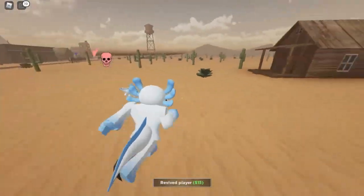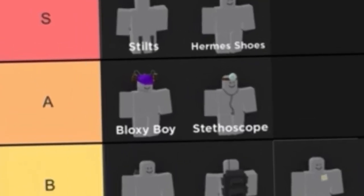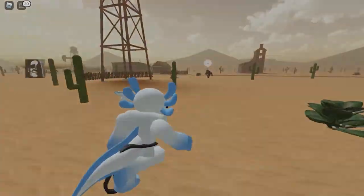Stilts allows you to outrun most nextbots, which would make this one of the best — if not the best — character in open maps. Definitely a character worth saving up for.